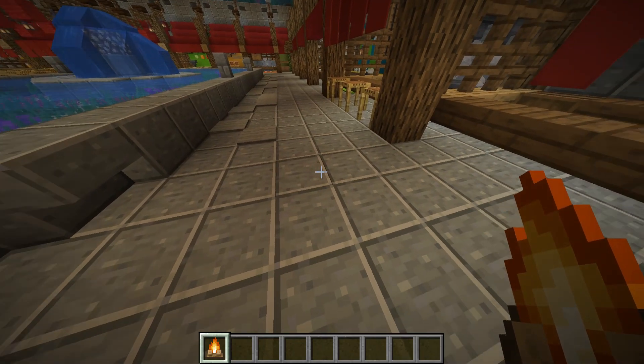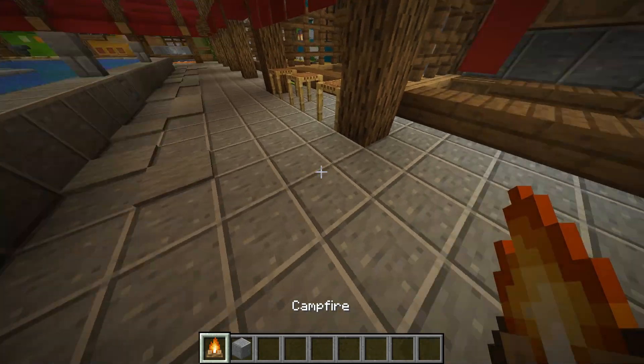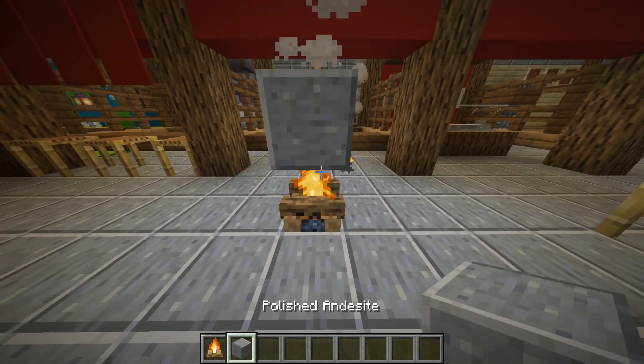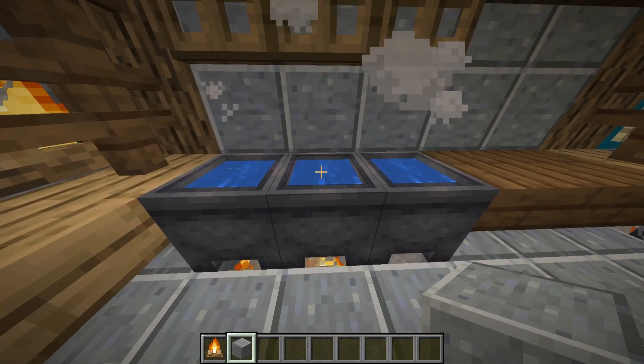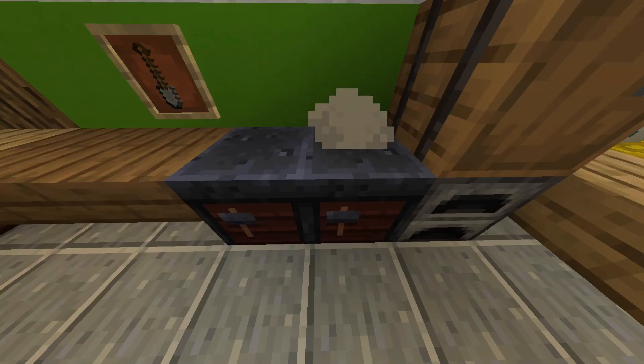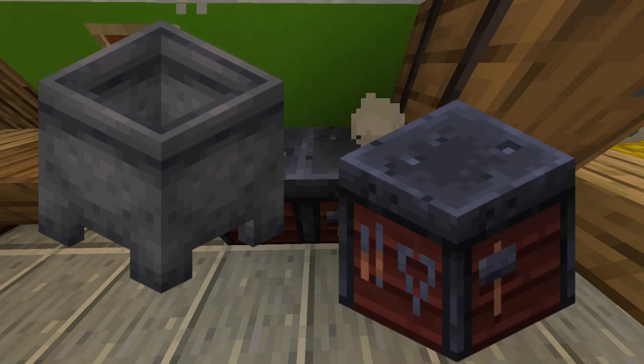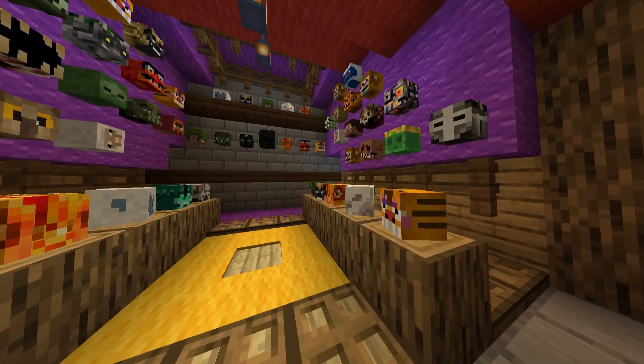During this build, the campfire block became a necessity. I found out that the smoke radiated from the campfire block and passed through any one block above it. Discovering this, I was able to build things like boiling pots and heated pans by placing either a cauldron or a smithing table above the campfire block.